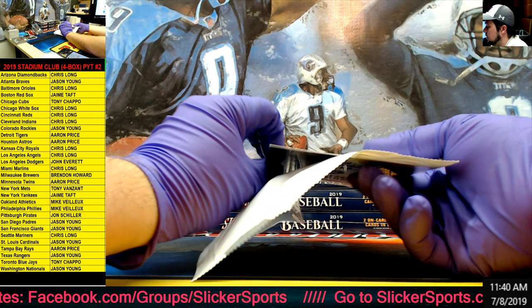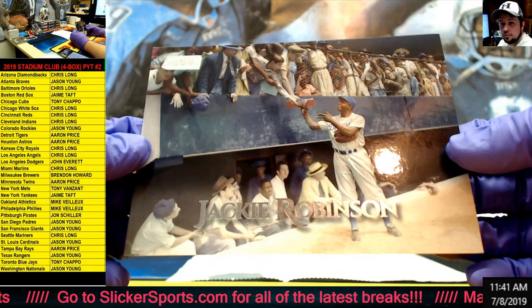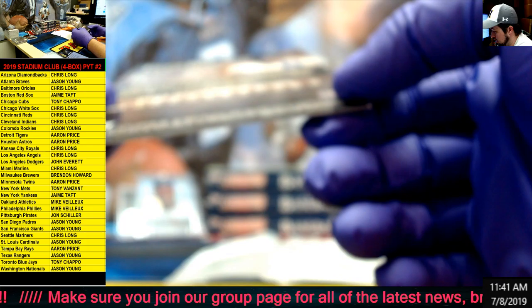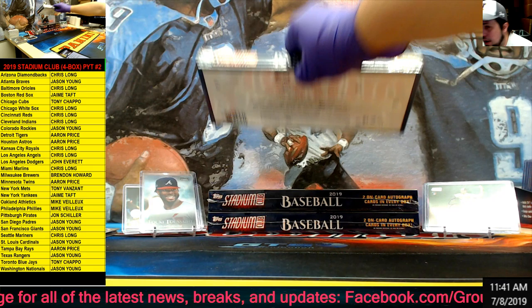Here is our box topper guys - let's see who the box topper is going to. This is a cool one, looks like we have a little bit of weight on that corner on the back there. Jackie Robinson, the Dodgers - John Everett - you guys can see that bottom corner, it's got a little bit of a mark there. Jackie Robinson box topper. All right, box two guys, box two - let's keep it going.